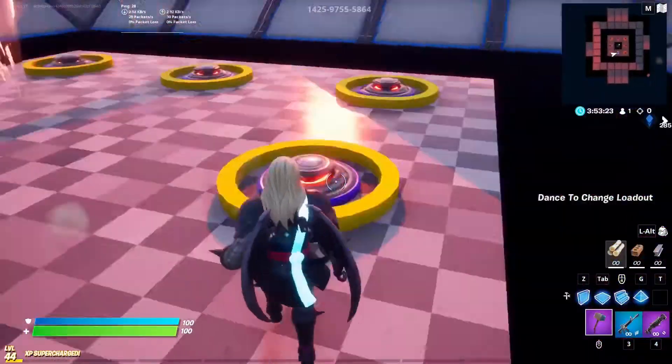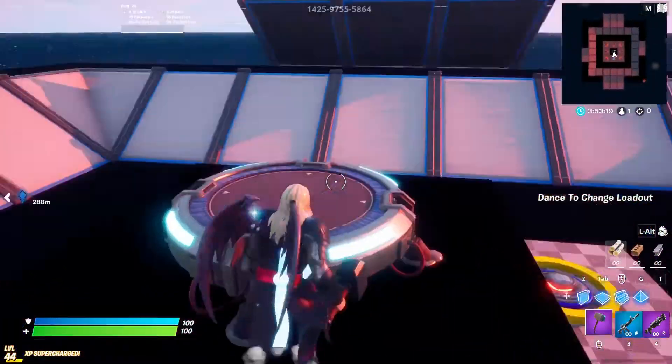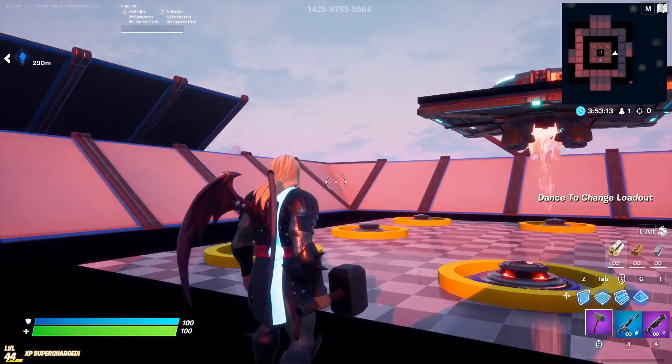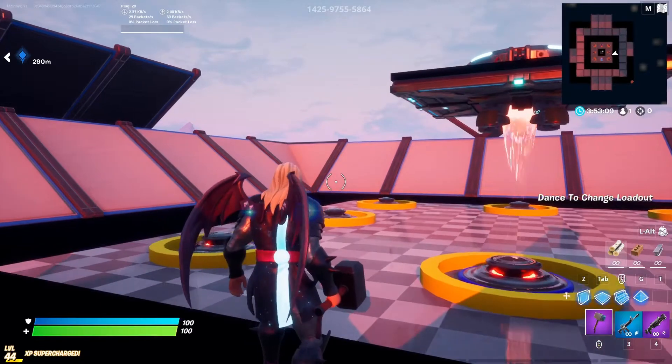I was having a problem with the barriers — that's why it flings you up. You can also get flung up to the launch pad just in case you fall from a build fight. One of the coolest things is if you look on the right middle side of the screen, you can see 'dance to change loadout' — literally all you have to do is dance.